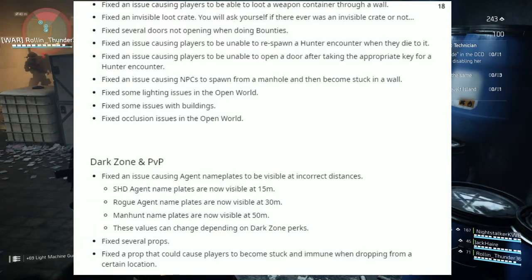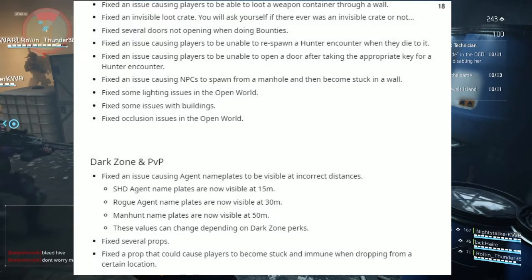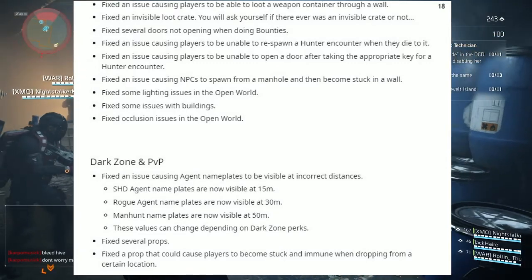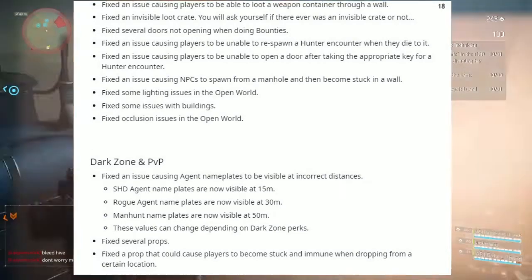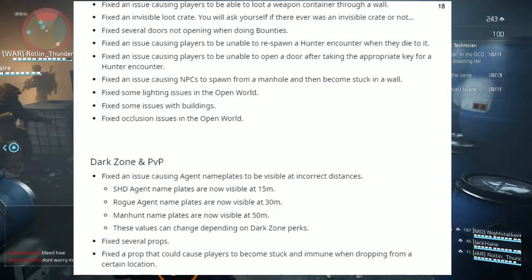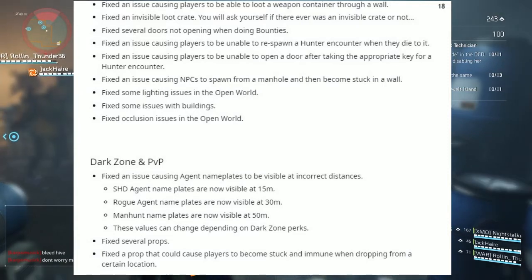Dark Zone and PvP: we're almost there, ladies and gentlemen. Fixed the issue causing agent nameplates to be visible at incorrect distances. Friendly agent nameplates are now visible at 15 meters, Rogue agent nameplates at 30 meters, and Manhunt nameplates at 50 meters. These values can change depending on dark zone perks. Fixed several props that could cause players to become stuck and immune when dropping from a certain location.